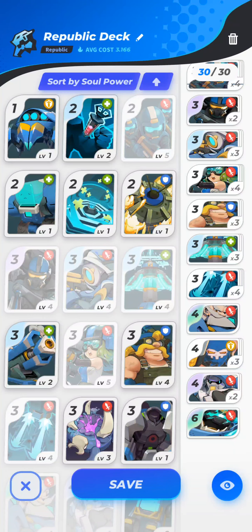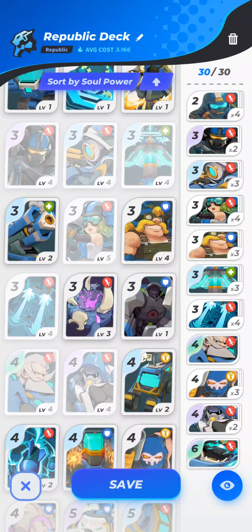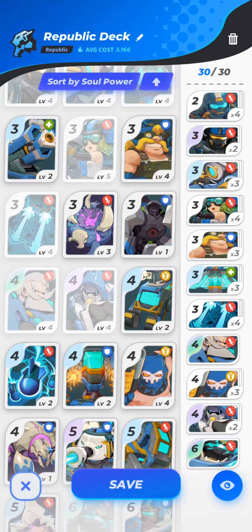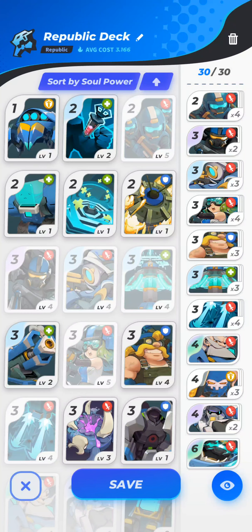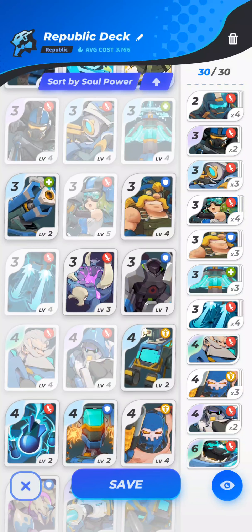I have Stealth Blades and Snipers because there's a lot of tanks at the lower ELOs. Today we will be finally breaking into Diamond. If I start seeing less tanks, I'll probably switch out the Stealth Blades and put in something like a couple Catapods, maybe another Engineer, maybe another Shotgunner. I feel like I'm missing a card that I normally use in my main deck, but I can't quite remember what it is.